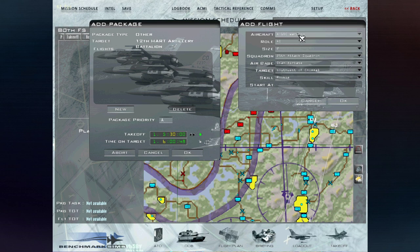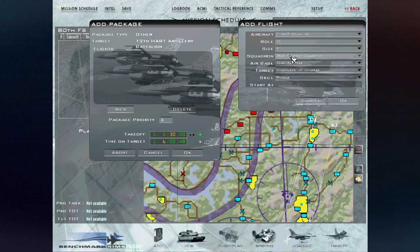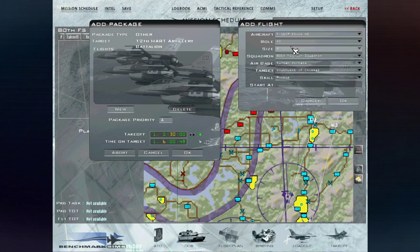So as you can see, we're the 80th. I'm going to select the type of plane — if I recall, we're Block 40s, 80th Squadron. The first role is air interdiction, which we could keep — that could be interesting. The size of the flight: two ships should be enough. For the skills, I would recommend putting yourself on a higher skill base, because it will also impact the AI flying with you. If you were on a 100% human squadron it won't change anything — the skill just depends on the person flying. Once you've done that, hit OK.